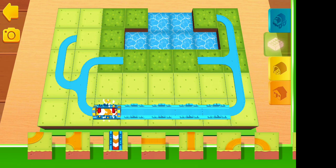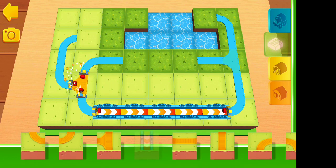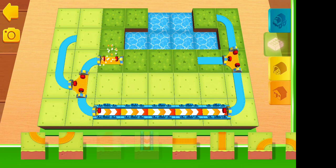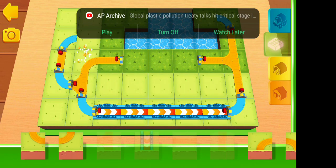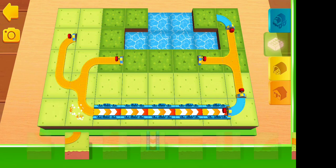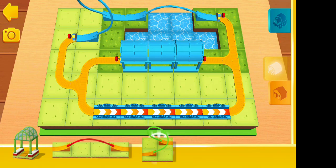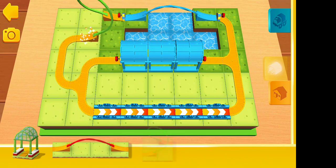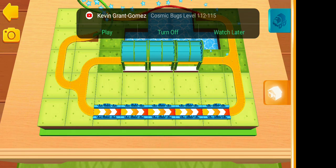You've placed everything you need from this shelf. Now drag any object and we'll show you where it goes.